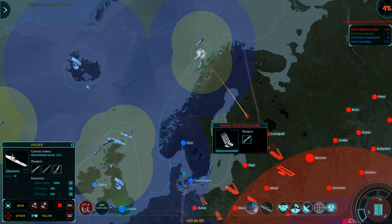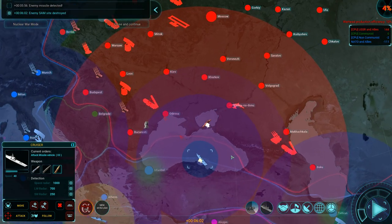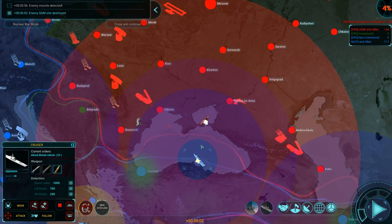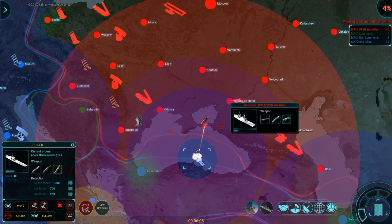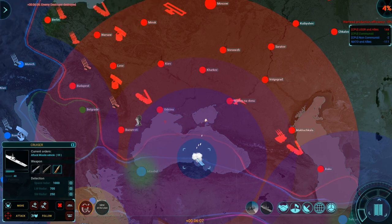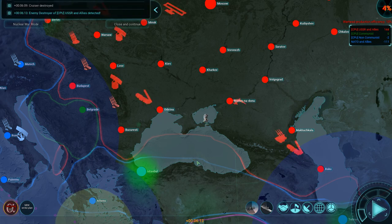Some other cruisers might also — there we go — this cruiser is also in range, and now I can start hitting back. That's a quick way to get rid of a destroyer — way more efficient. What caused that destruction? It said cruiser destroyed, but that was too short range to a missile vehicle, so it was something else.